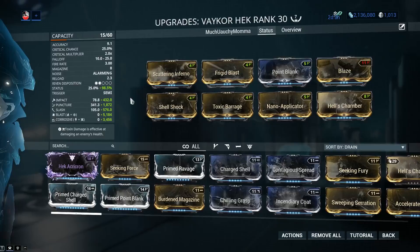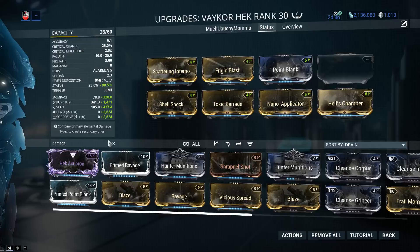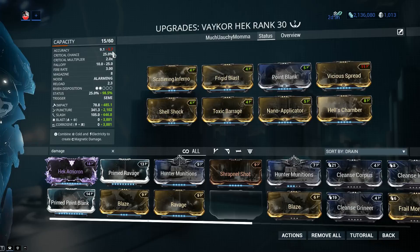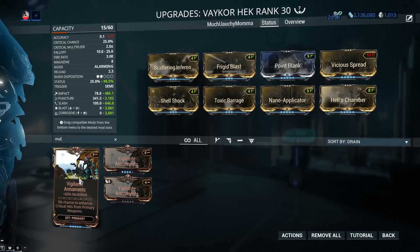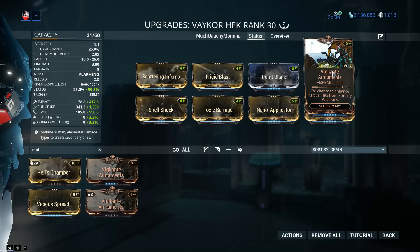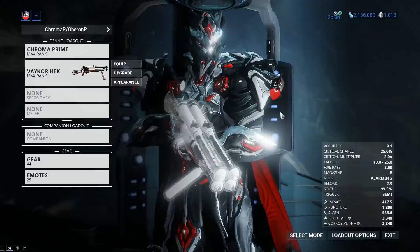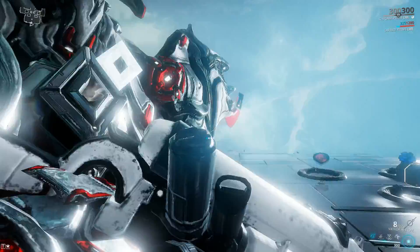What other options are there? Flat damage with Vicious Spread gives 90% damage - same as Point Blank - but it also adds that spread, which translates into lower accuracy. We don't care though; it's a shotgun and you're gonna be using it nice, close, and personal. More multishot is always a good idea, especially on a status-based weapon - 60% multishot with Vigilante Armaments. The difference between Vicious Spread and Vigilante Armaments is honestly down to whatever you guys believe to be best. I'm going to be going with the additional multishot.